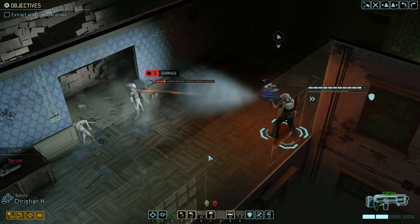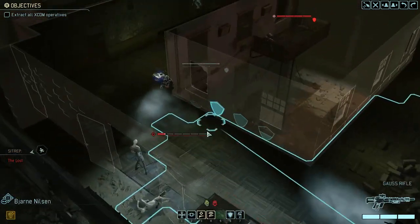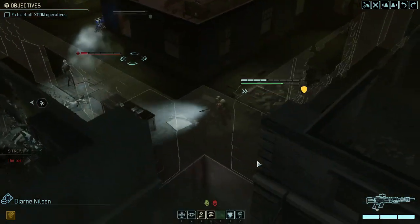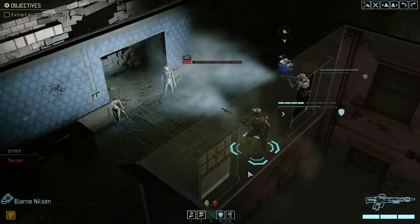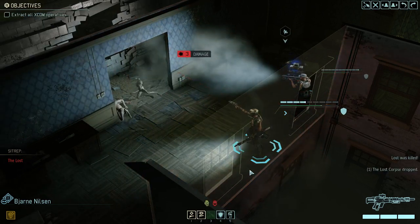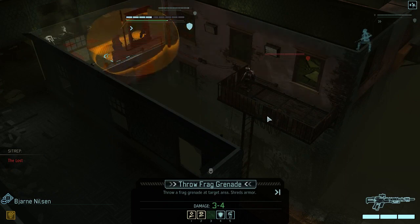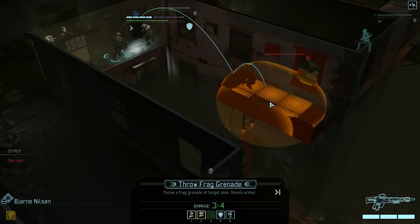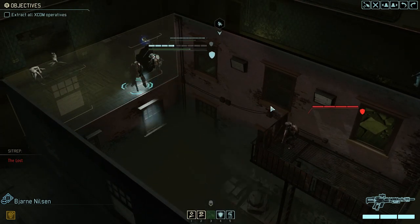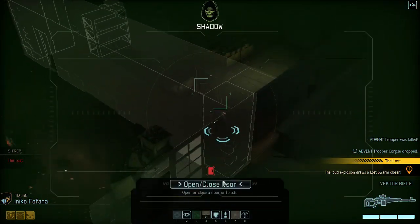It is not a kill — we are a bit sad. So what we're gonna do is move over here, take a 100% shot, and then take a grenade shot which hopefully also breaks his floor. That's a kill! We open the door.